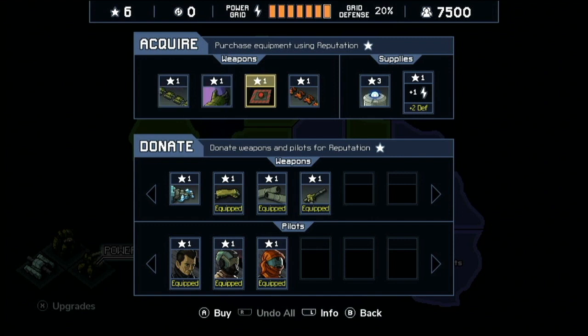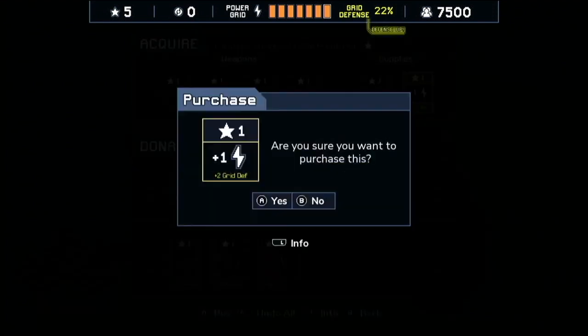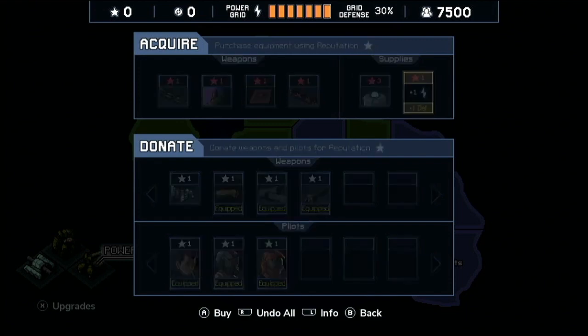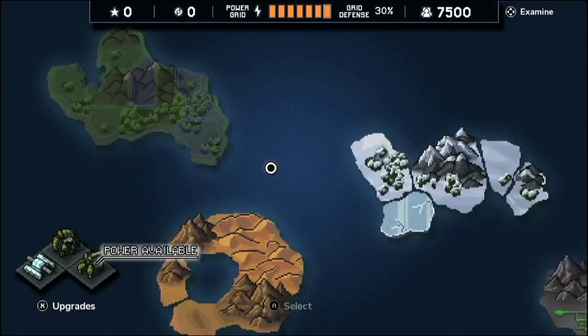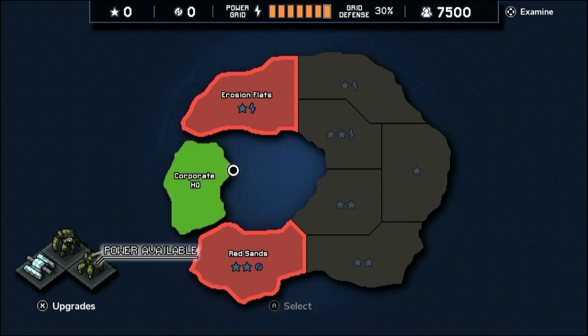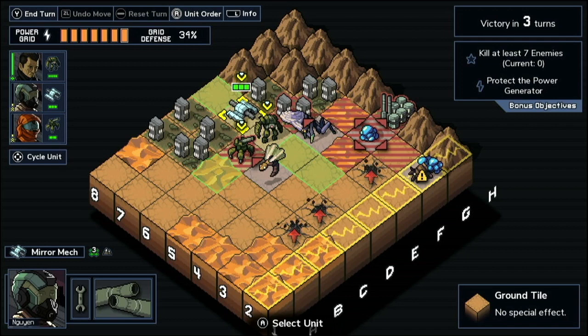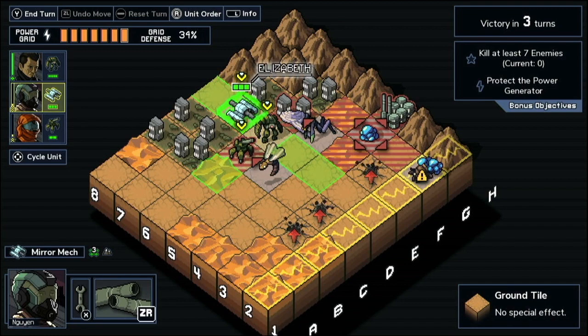The other important thing to keep in mind is that you can actually increase the amount of grid defense you have throughout the game. I got two for completing a level, three because a pilot leveled up, and I'll get more right here. I've just raised my grid defense to 30%, and every time you raise your grid defense, you can re-check all the buildings to see if they would have different outcomes. The first time I did this, I got one grid resist and then three grid damages at 15% grid defense.